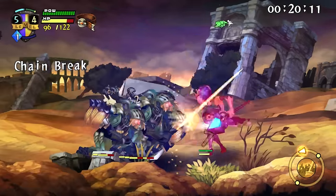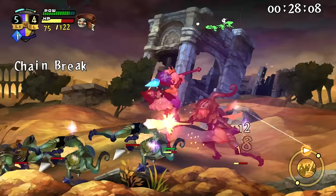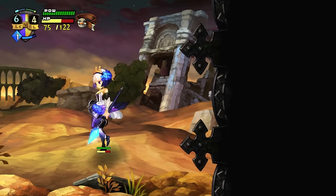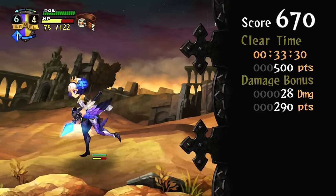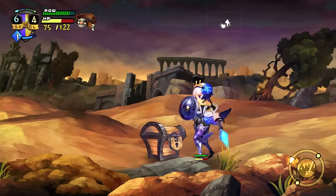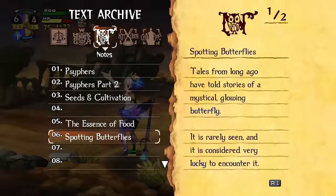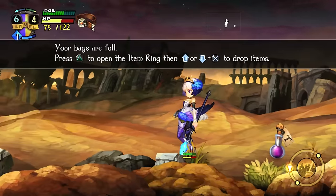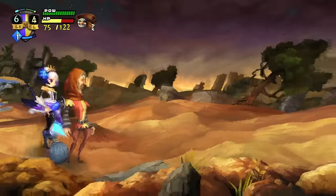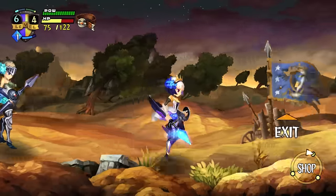In later fights it's easy to get tired from the power drain, and you need to be careful about blocking because that drains it too. Your character has a pretty limited move set — a basic attack and a couple of things that use the POW meter. It's not an incredibly complex string of different move types. More recent Vanillaware games have embraced more combo-focused action, and in Classic Mode you don't have that full sense of things.